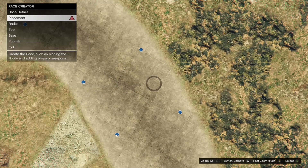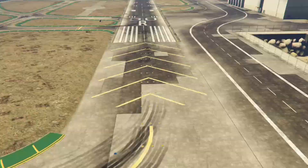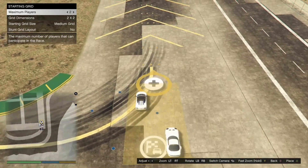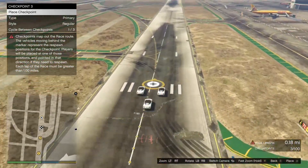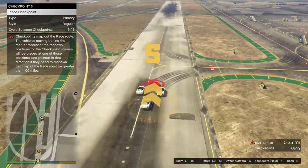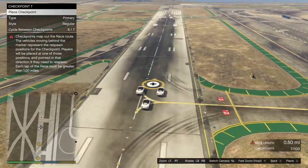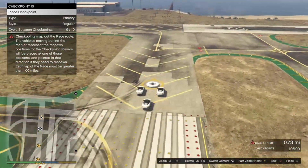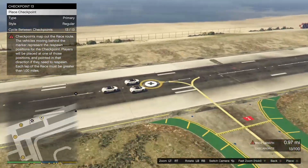Once you get to the airport, hit B, then go to Placement, go to Place Triggers, and place the trigger. Back out, take the lobby camera, then back out again and go to Checkpoints. Make the race — this has to be at least 1.00 miles long; 1.00, 1.01, or 1.02 all work, just as long as it's 1.00 miles or longer. Once you've made it that length, hit B twice to back out and it will give you an option to test the race.